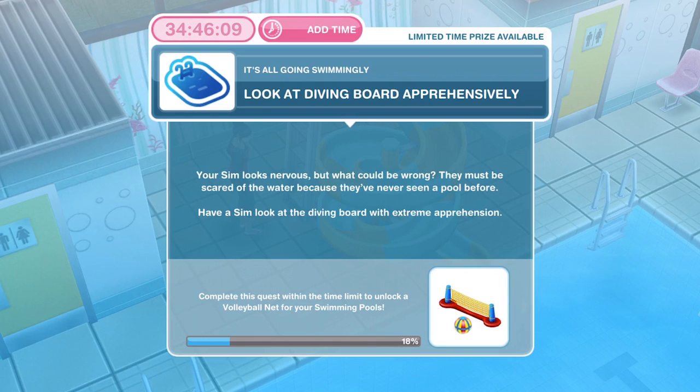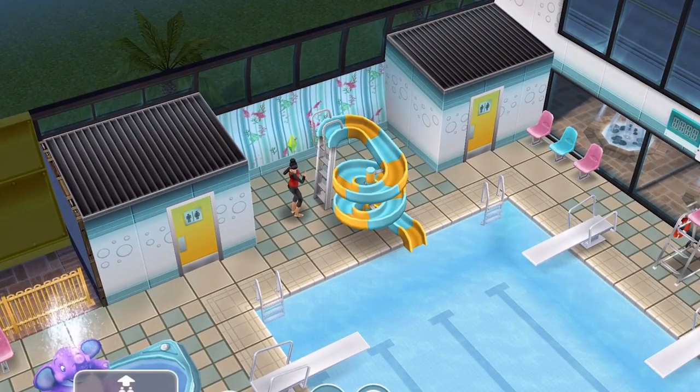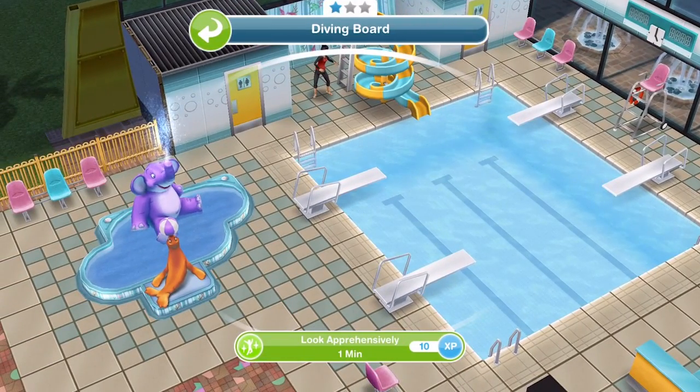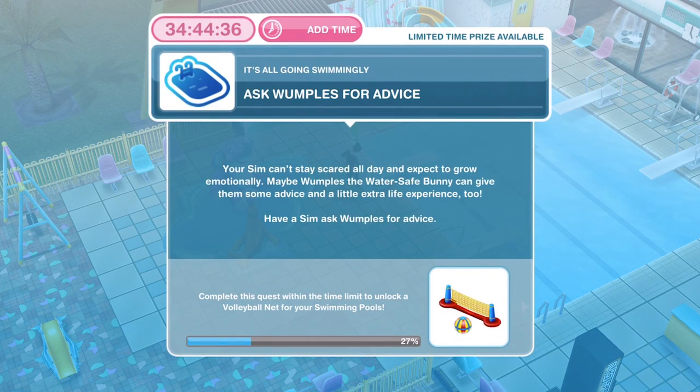Now we need to look at the diving board apprehensively. Your Sim looks nervous — they must be scared of the water because they've never seen a pool before. There are four diving boards at the swim centre, so just go ahead and click on one and look apprehensively for one minute. We've finished looking at the diving board apprehensively.